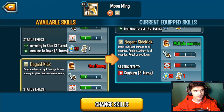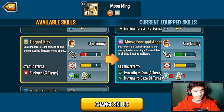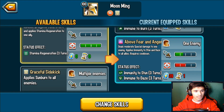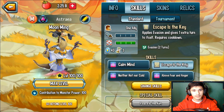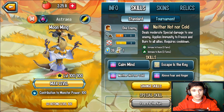The last option also has sunburn to all enemies at 22 stamina and zero cooldown. So he has a couple of zero-cooldown skills you can run. For the last slot you could run Above Fear and Anger, Elegant Sidekick, or Water Flexibility — it's really up to you. But the other three skills you must run.